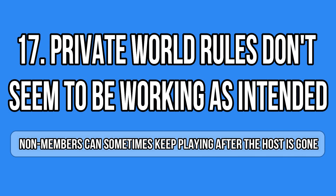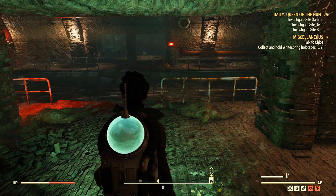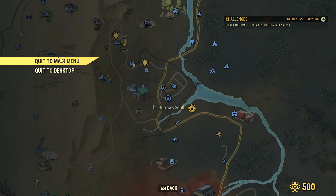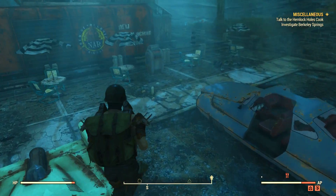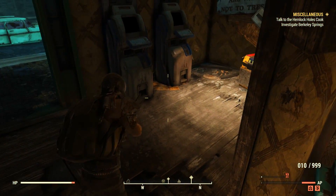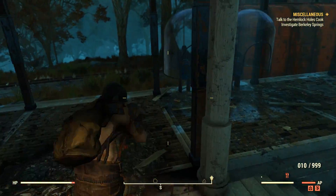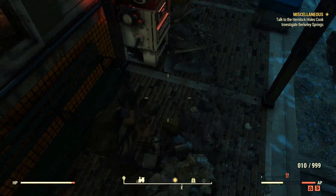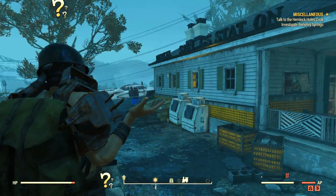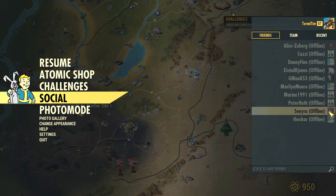There's something I tested regarding Private World rules that doesn't seem to be working correctly. I was in my private server, got my other account to join me, then I left. My second account doesn't have the membership — it's just a mule — but it was able to stay there. I was offline for at least five minutes with no notification that the server was going down. It never went down; I stayed for at least 15 minutes. Is it a bug or intended? I'm not entirely sure.